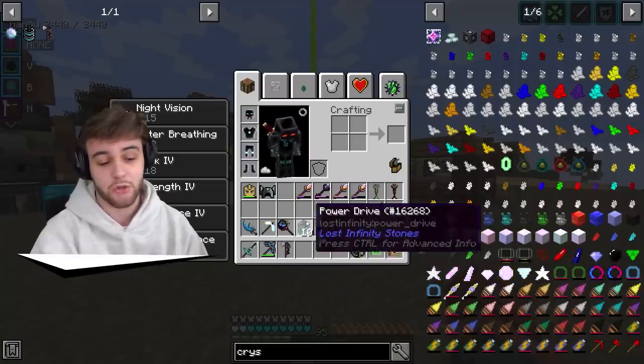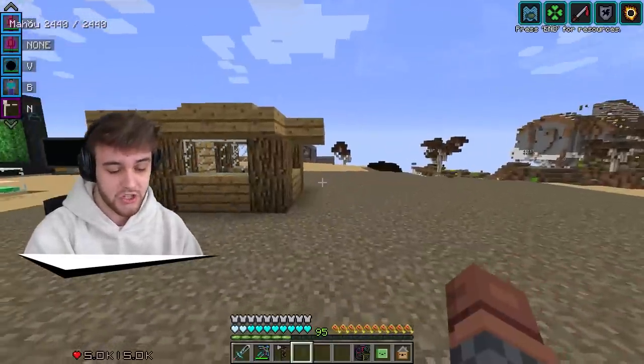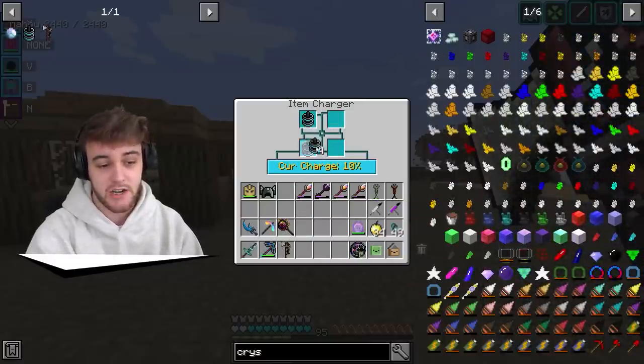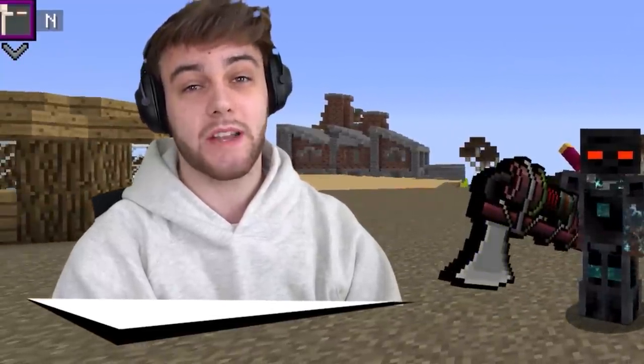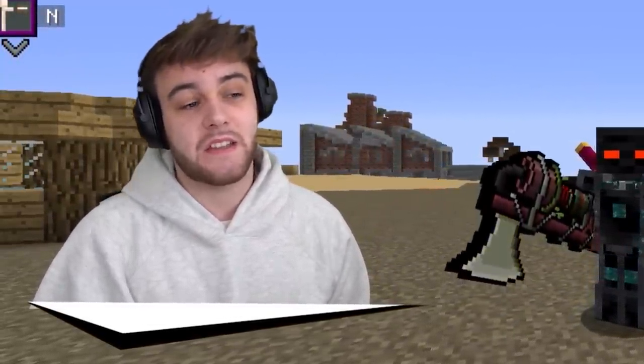Once you actually get into the rhythm of this, these things aren't too hard to get — it's just kind of grindy. But we managed to get 10 in total, so that means we should be able to power this thing up twice. There we go — 10% right now. If I put four more in, 20%. That means we have a current charge of two, so we get two attempts at whatever we want.